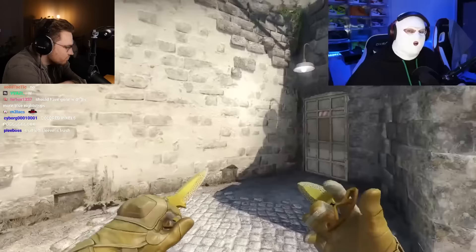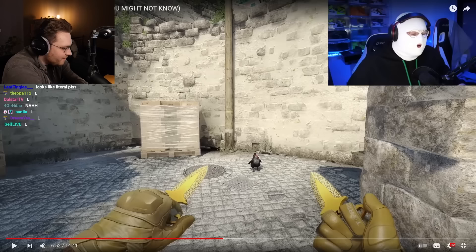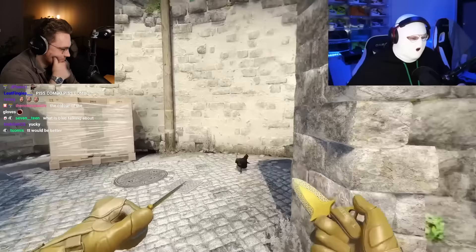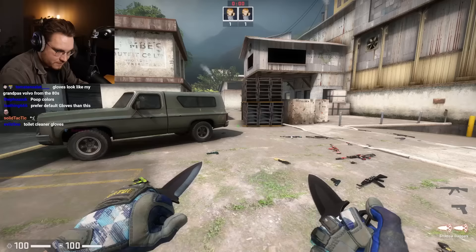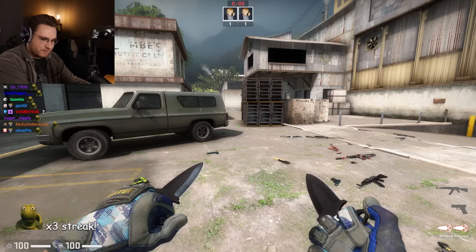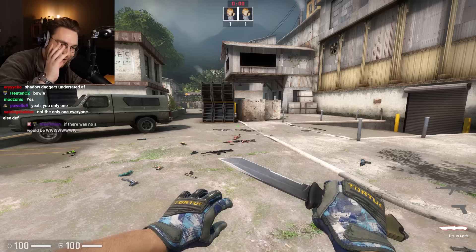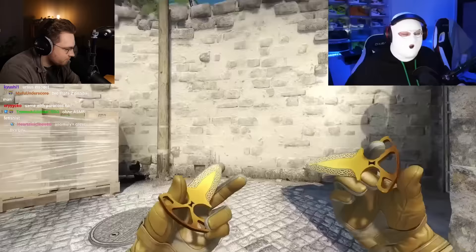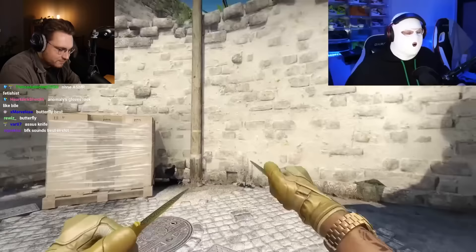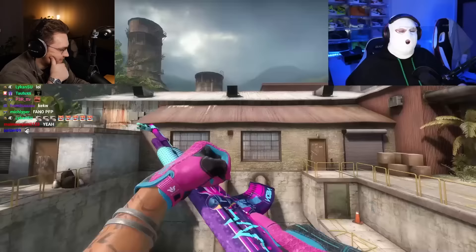Another yellow combo with the Daryl Royale: Moto Gloves Transport combined with Shadow Daggers Lore. I hate these gloves, but they do look very good — when you're stabbing you see the watch and the bracelet. And the Shadow Daggers sound is amazing — best knife sounds. The combo is not too expensive either: Transports are very cheap, Shadow Daggers Lore is pretty cheap, so you can get this one pretty easily.